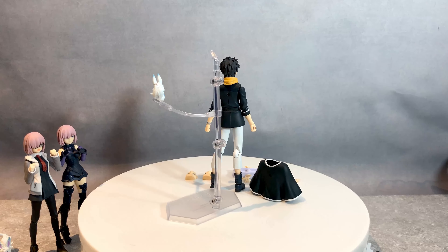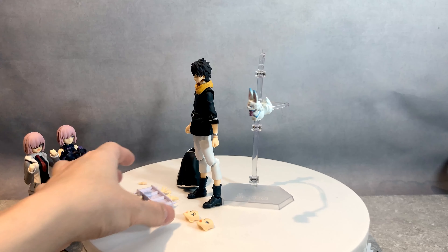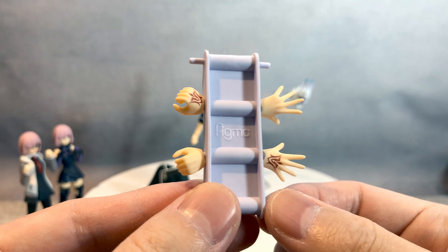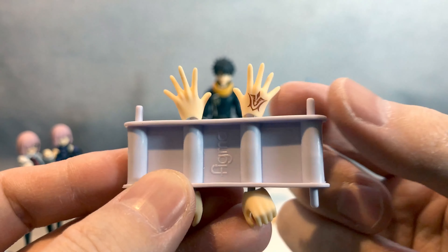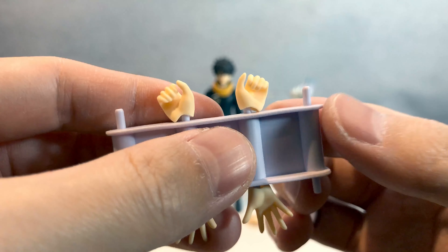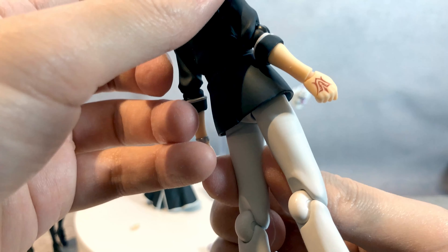And here he is — Fujimaru Ritsuka. Very minimalized as I expected. He comes with a total of three pairs of hands, which is really minimal for a Figma standard, but that's okay. He comes with two open hands with his rage inside on his right, and he has the holding hand as well, and a rage on his right again. By default he comes with a regular fist hand.